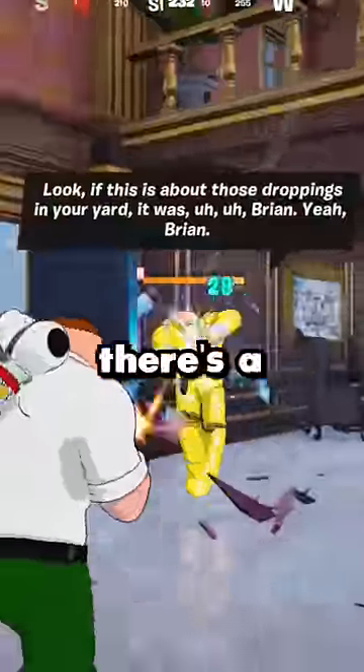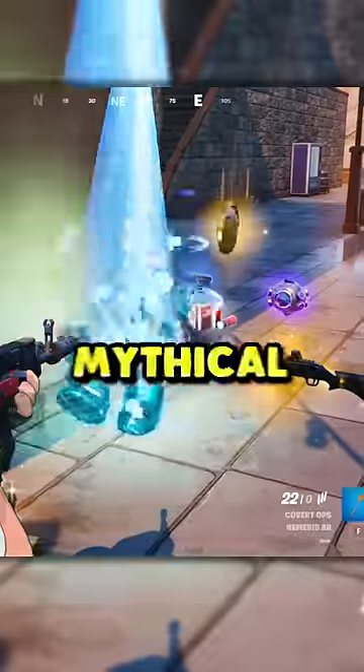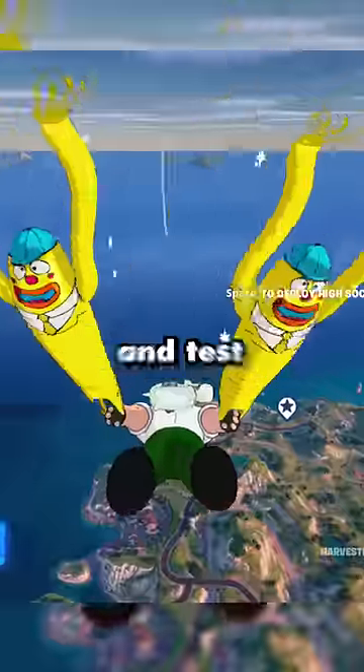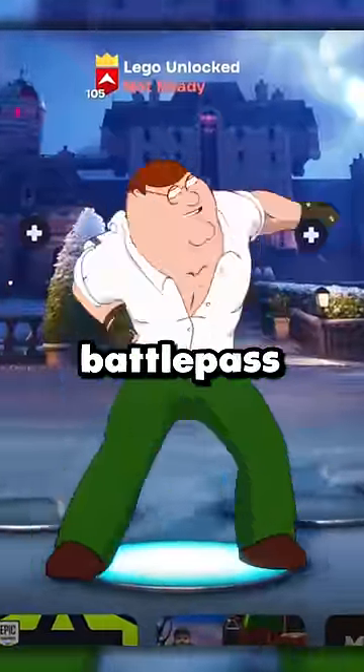In the new Chapter 5 update for Fortnite, there's a Golden Peter Griffin boss, and when you take him out, he drops some insane loot, including a new mythical shotgun. So let's go in-game, get it, and test it out. While doing so, we're gonna play as Peter ourselves, because he's a new Battle Pass character you can get.